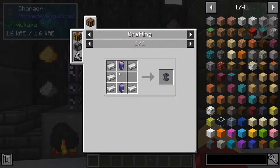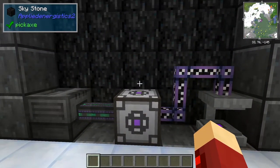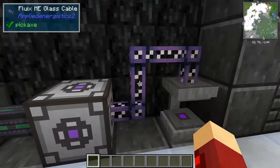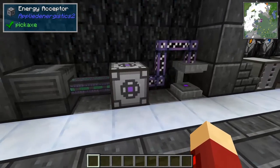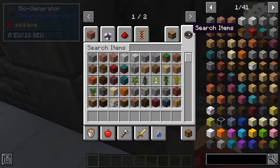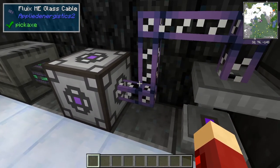The vibration chamber isn't very good, so we'll talk about other power methods. AE2 doesn't add any other powering methods besides the vibration chamber, so I'd recommend installing other mods that allow you to generate power. The fluix glass cables won't connect to any other powering things from other mods, so what you need to do is make an energy acceptor and place it down, then place your cable from another mod — like this one from Mekanism — and it'll transport power from a biogenerator, also from Mekanism. If I put biofuel in here it'll start making electricity, and this will go through the energy acceptor and put it through the ME glass cable to charge the charger.